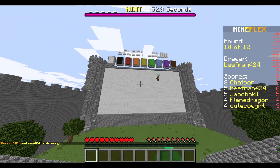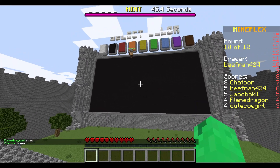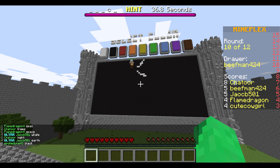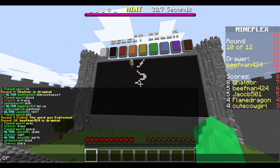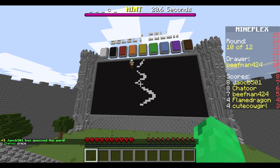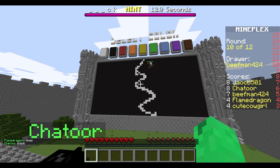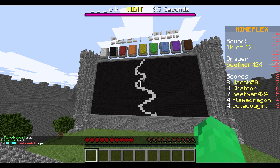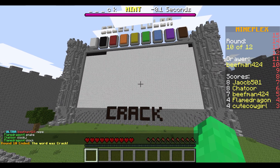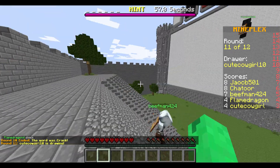Only a couple more rounds left. We got Beefman - let's go Beefman! I'm tied for second with you Beefman. It's five letters, background's black - obviously means it's a whale. No, it's not. It starts with five letters - actually wait. Crack! Oh, I got it! I actually got it! I'm tied for first! If I guess the next one first, I win. I'm gonna win with my penis crayon. I'm in first!